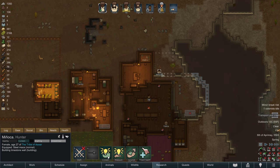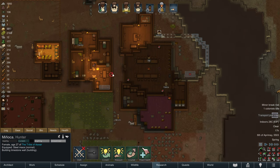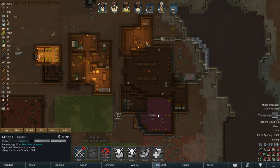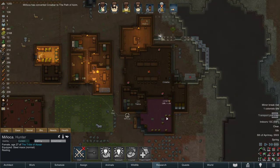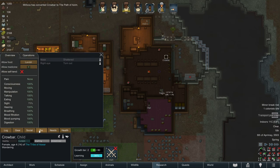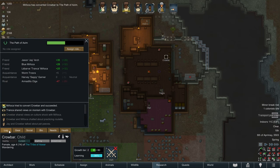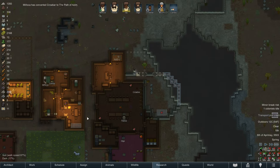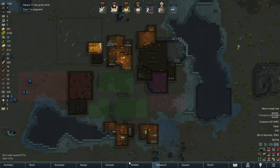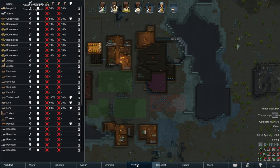I'm going to have Minyaka try to convert Crowbar — we're going to see how Crowbar takes it. Crowbar is an impressionable little child. Crowbar successfully converted over — fantastic! Now all of our colonists follow the path of Azim. We are going to blow through our rice well before we get a harvest of corn if we don't make sure that we keep up with hunting so we can supplement some of our diet with meat. So let's go ahead and hunt some rams.